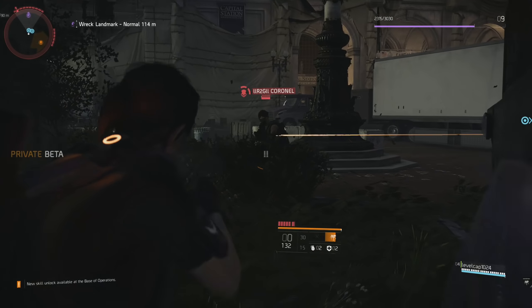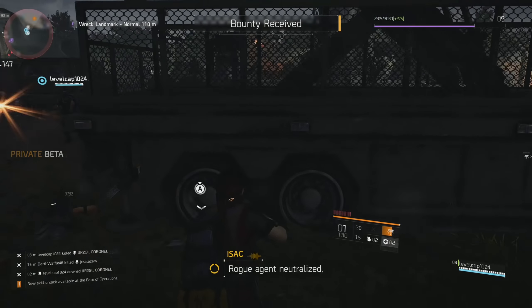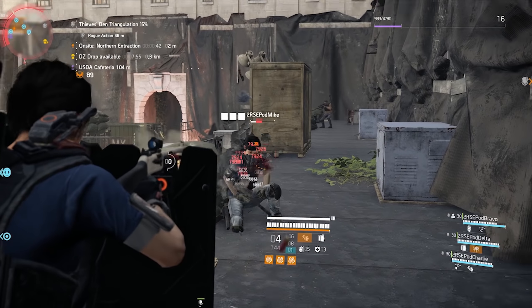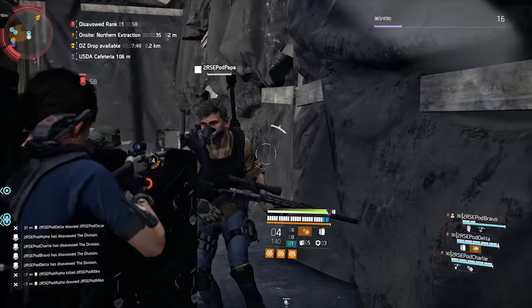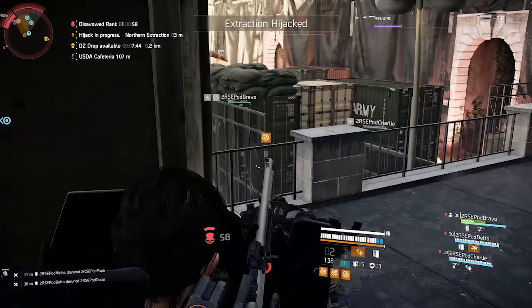My personal favorite was Dark Zone South, which is all about close combat. For me personally, I really did like using the combat shield in our first playthrough, as well as the combat shotgun - semi-automatic shotguns with the tactical shield. That in-game gear setup was definitely something that was very nice to use.